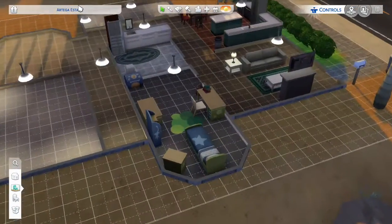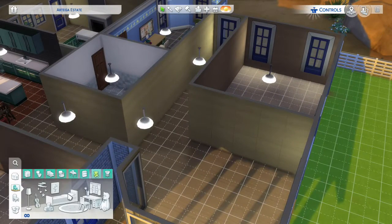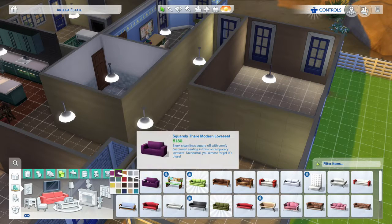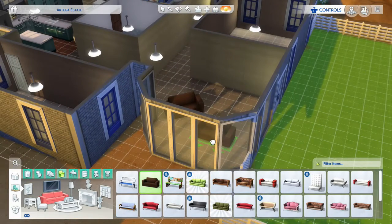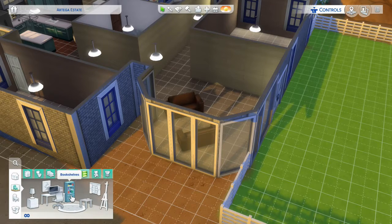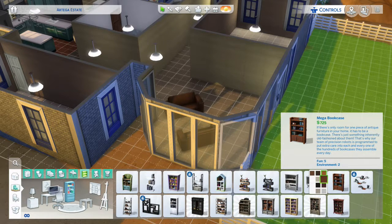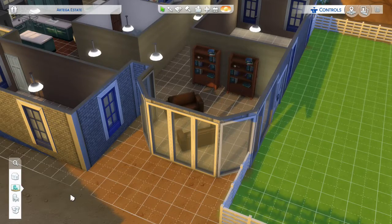We'll put a bunch of paintings in here. Over in the sun room, I think what we can put in there — not purple, brown, there we go. Put this here, and then we get some bookshelves. I like these — these are nice looking. Yeah, that looks really nice.